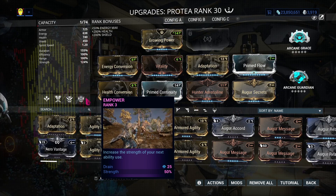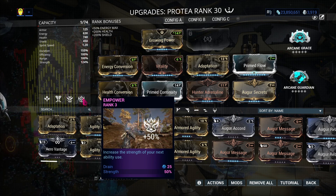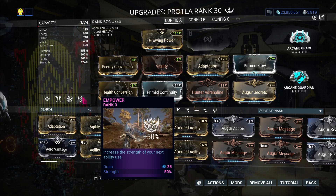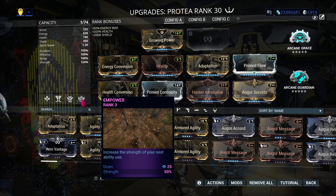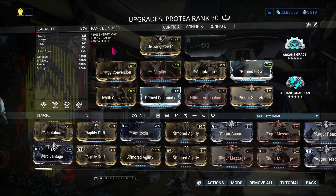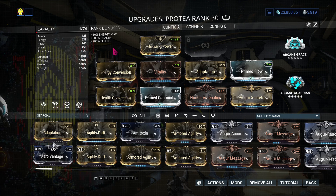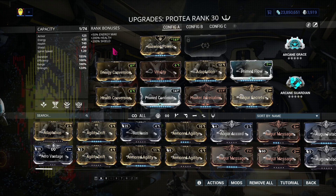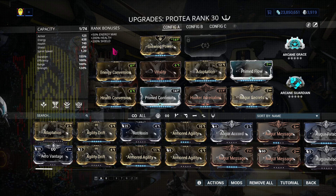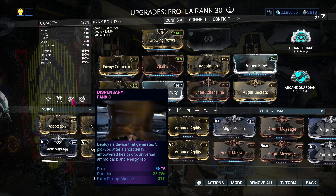The Temporal Anchor ability is dogshit, as Cephalon just explained, so I went ahead and replaced it with Empower because Empower is just the perfect synergy for my playstyle that revolves around this particular build. Keep in mind, Protea has a passive ability that grants every fourth ability cast 100% extra power strength. So you will probably, with Protea, already be trying to time which ability is going to be cast fourth to gain that extra ability strength. We also have the Dispensary that drops a health orb, an energy orb, and ammo. That's why I have Energy Conversion and Health Conversion in here.